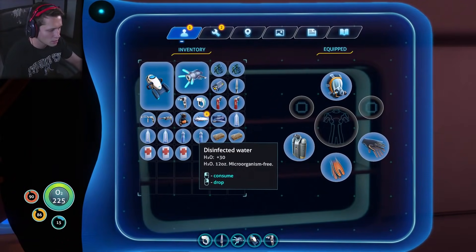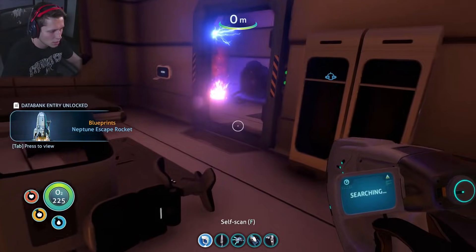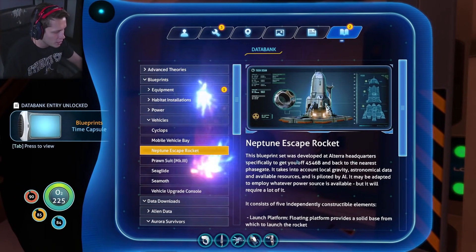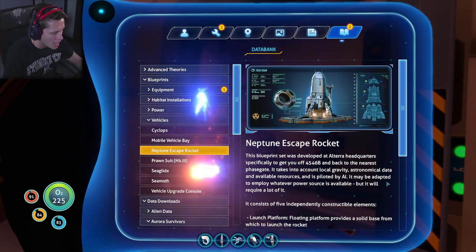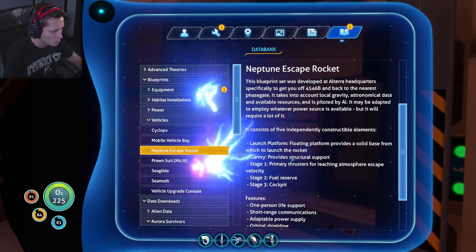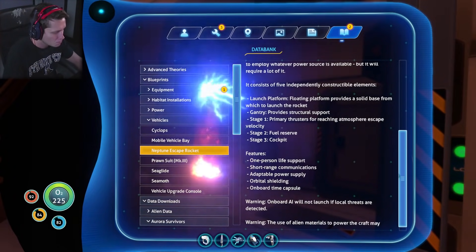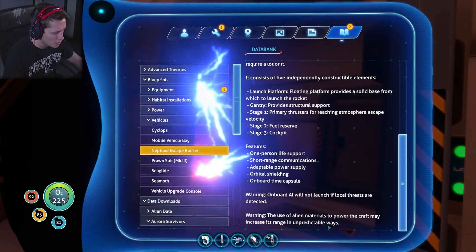They said they were uploading blueprints in that radio message. New blueprint acquired — an Aurora miniature. Our inventory's full so let's eat those. Download this data terminal. New PDA data: Neptune Escape Rocket. This blueprint was developed at Altera headquarters to get you out of 4546B and back to the nearest phase gate. It accounts for local gravity, astronomical data, and available resources, piloted by AI. Consists of five elements: a launch platform, gantry, stage one primary thrusters, stage two fuel reserve, and stage three cockpit, featuring one-person life support, short-range communications, adaptable power supply, orbital shielding, and an onboard time capsule. The onboard AI will not launch if local threats are detected.